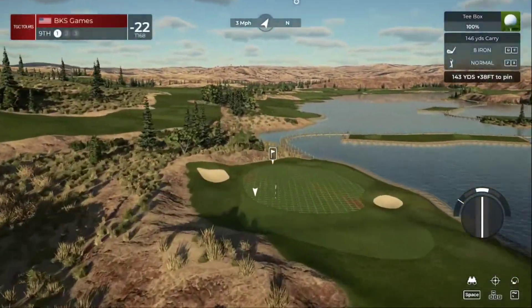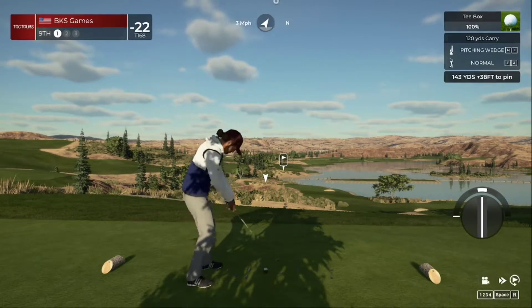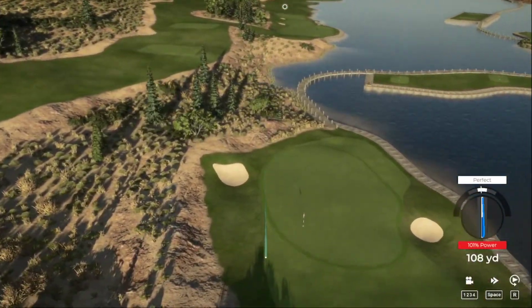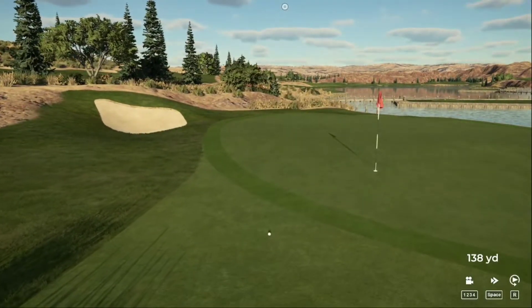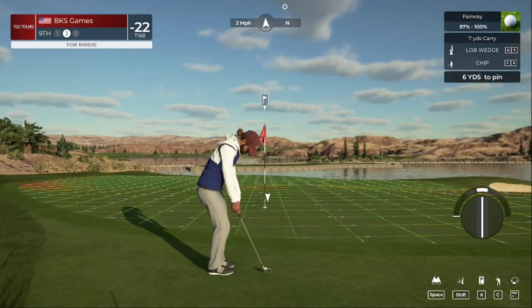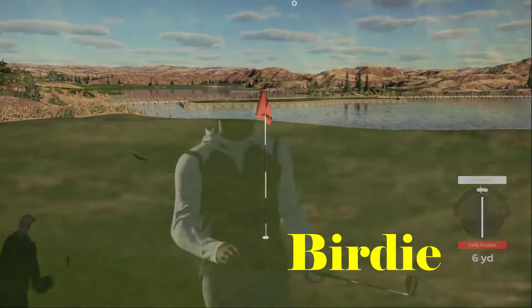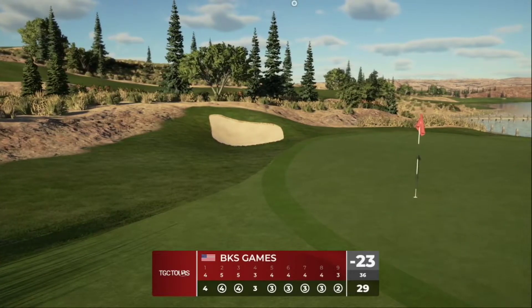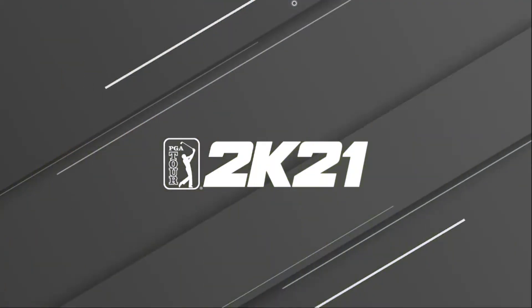Let's let this fly here on the ninth. A lofted pitching wedge for 143 because it's downwind and downhill — still coming up short, or no, we're going to roll out. That approach kind of missed, but our chipping game has been on point today so we're going to see what we can do here — there we go. Let's fire up a replay on that one — so not too bad, seven under par on the front nine.